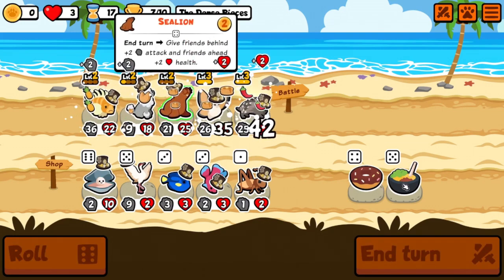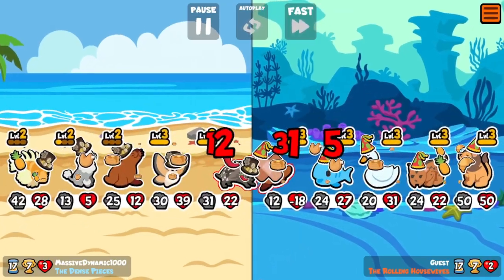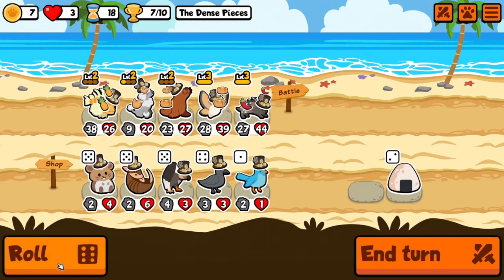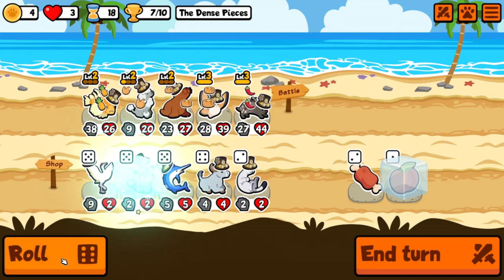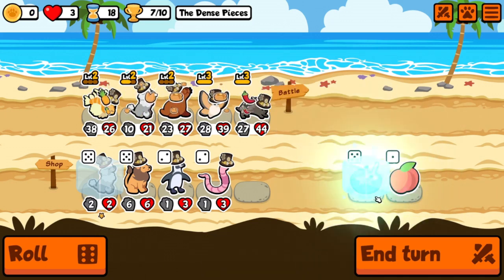We want to get you up to 50 health — I think that would be our best bet here. That was a draw, not great. We'll take a peach and hold it. The poodle's pretty good — another poodle's good, we'll take the poodle. We'll unfreeze that and maybe take the stew instead of the peach.